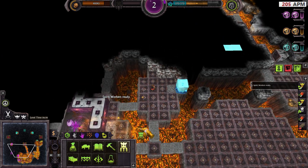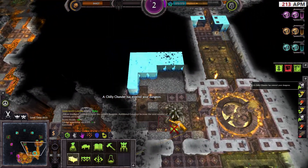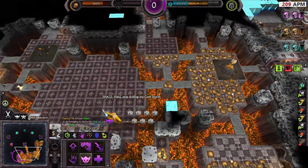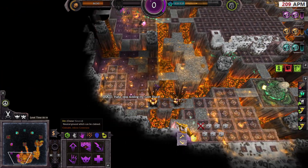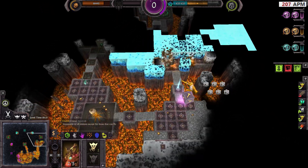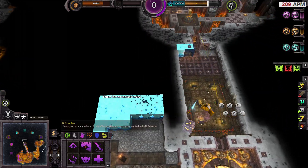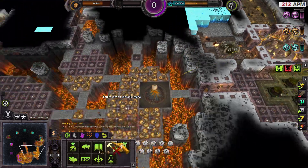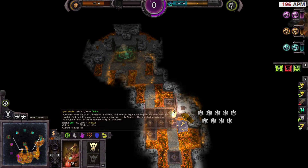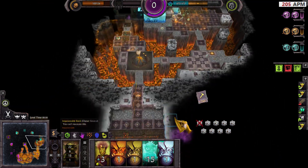My garrison can be placed here. When I get an Ogre — great. Spirit workers — I should expand here and place some vault here, but that sucks. I might want to defend this area, but first I'll kill this area. Spirit workers are ready, so I'll drop some here and also some here.